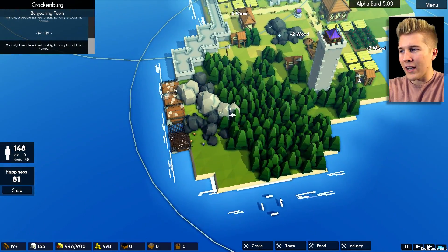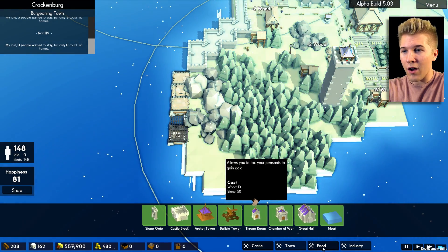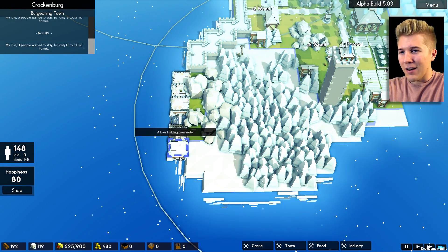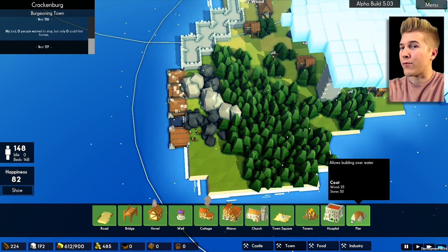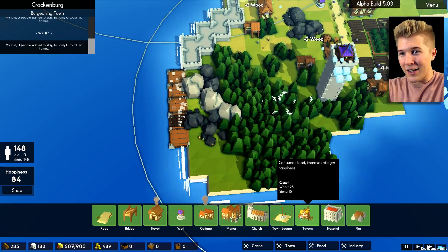We're going to have to build a little bit on the fertile land. I guess I could pier the whole thing off, but the resources are just crazy. It's 25 wood and 50 stone — that is ridiculous.